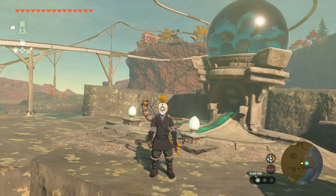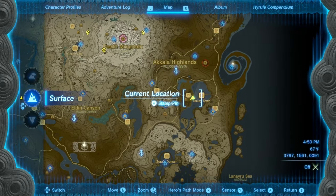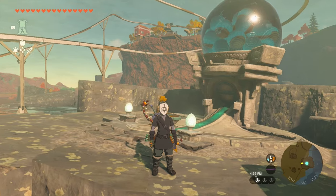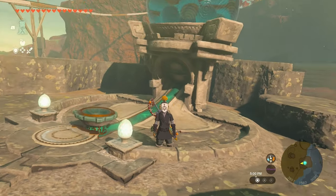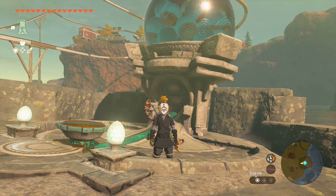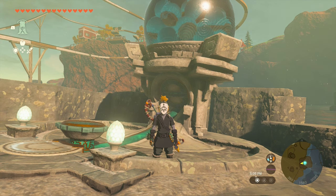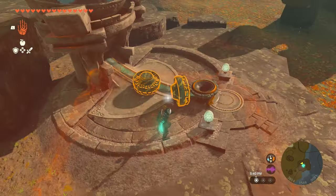We are here at a Zonai dispenser. The one I'm at is near Tarrytown, if you guys want to check that out. I'm going to show you guys how we can duplicate in mass. First things first, you're going to want to make sure you have something to block this entrance. I personally find that Zonai fans are the best for this. If you're using fans, I recommend doing this right here.